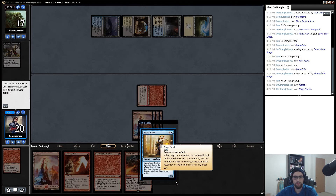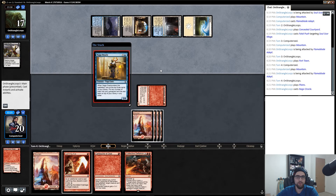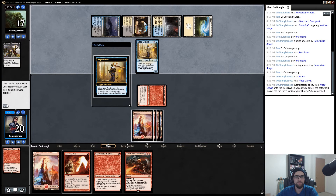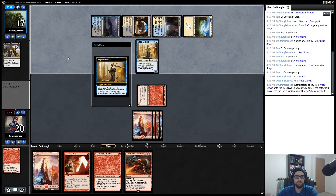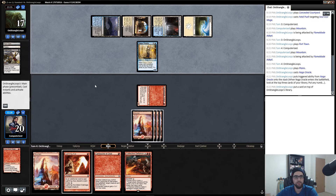For all I know it could be Esper Zombies, and then I'm pitching away removal for nothing. Okay, we'll give it one more turn. Naga Oracle enters the battlefield — look at the top three cards. So it's still a control deck. It might still be a zombie deck — let's see what he puts in the graveyard. No, it's just a control deck. I was waiting to see a Prized Amalgam or something hit the grave, but that didn't happen.